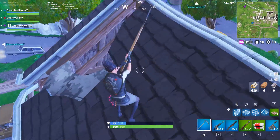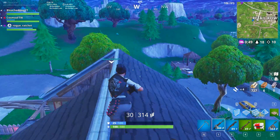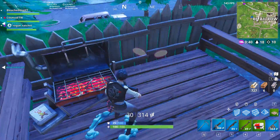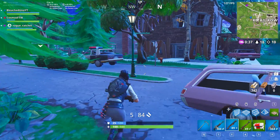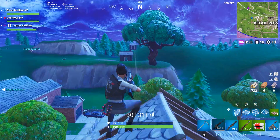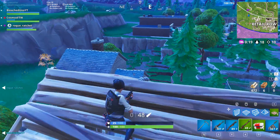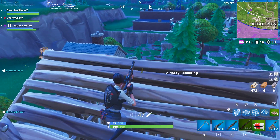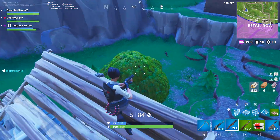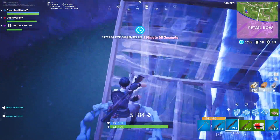Next up we have another pink skin — the Power Chord. It's got an amazing back bling: a guitar as a back bling, you can't go wrong. The skin itself also looks amazing. If it ever comes back out again, I'm copping that straight away. In our number two spot we have the Raven. I know this is probably my most controversial pick — you guys are going to say the Raven is trash, but no, I really love the skin. The skin itself looks absolutely amazing and I love the back bling. I use the back bling on basically every single skin — the Raven back bling and the Rex are literally just the best back blings. You can't go wrong with the Raven.